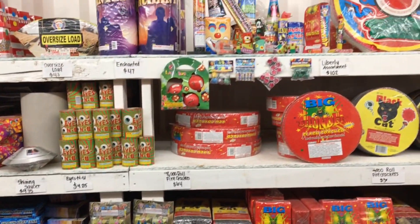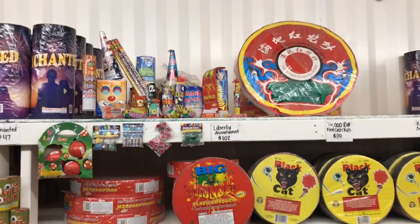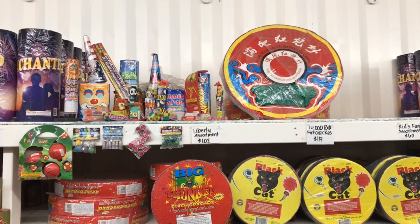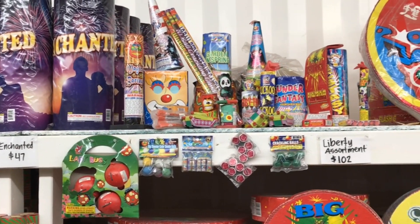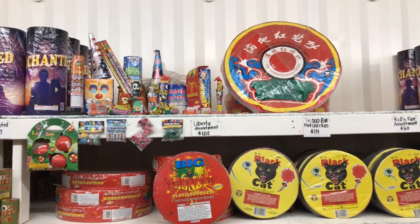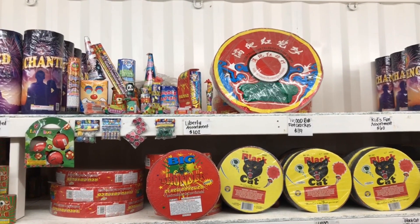Moving over to the next section. You can see right on top, guys, that Liberty assortment. Looks like a nice little family assortment with some colors, fountains, and it looks like you get some roaming candles in there as well. You also got the 16-count roll of firecrackers — perfect for midnight. Right when the clock strikes midnight, set off those firecrackers.